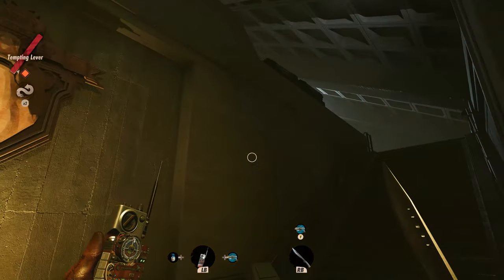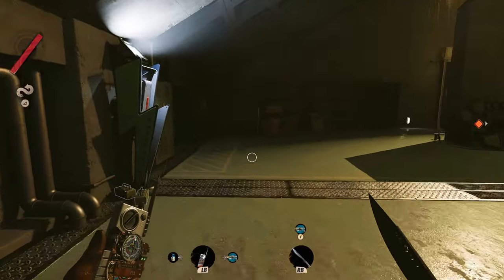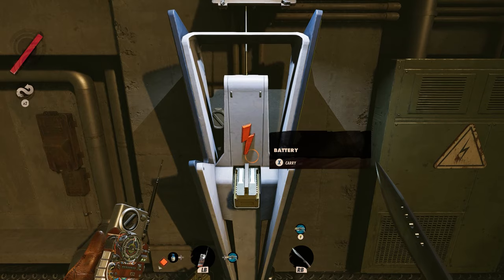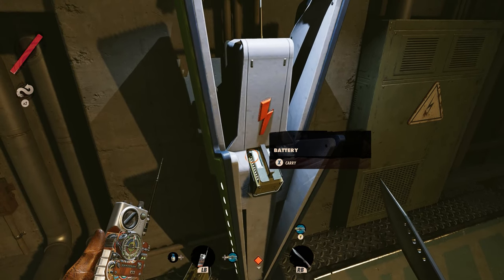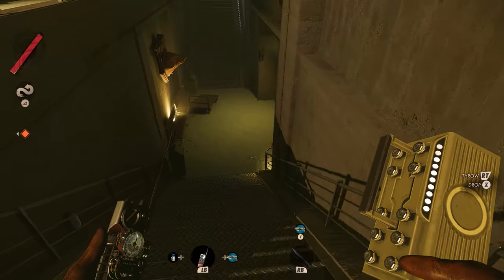Once you get here into the control room, you wanna make your way up here to the left, and you're gonna find a couple batteries. What I want you to do is take the battery and stick it in here, and let it charge up. You can see on the side that it's got the lights that go up on it, and it'll start blinking and stop making noise once it's been charged.